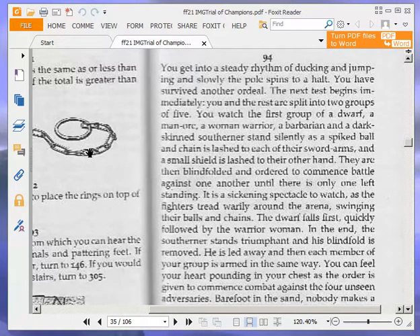You get into a steady rhythm of ducking and jumping, and slowly the pole spins to a halt. You have survived another ordeal. The next test begins immediately. You and the rest are split into two groups of five. You watch the first group — a dwarf, a man-orc, a woman-warrior, a barbarian, and a dark-skinned southerner — stand silently as a spiked ball and chain is lashed to each of their sword arms, and a small shield is lashed to their other hand. They are then blindfolded and ordered to commence battle against one another until there is only one left standing. It is a sickening spectacle to watch as the fighters tread warily around the arena, swinging their balls and chains. The dwarf falls first, quickly followed by the warrior woman. In the end, the southerner stands triumphant and his blindfold is removed.